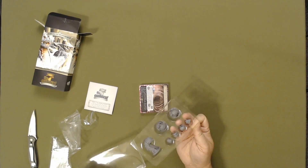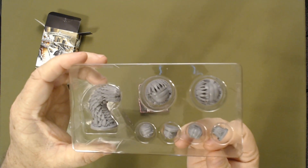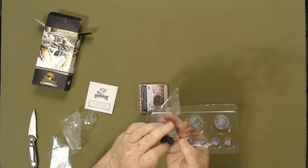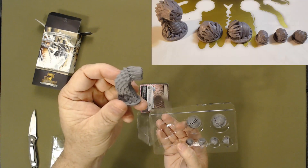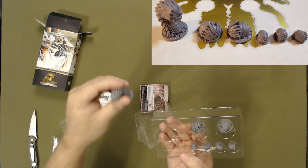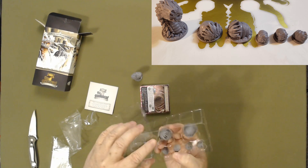Let's see if we have a close look at these miniatures. A little tray. Pretty well done. I guess it will sit on the ground with the little pods and the bigger ones.